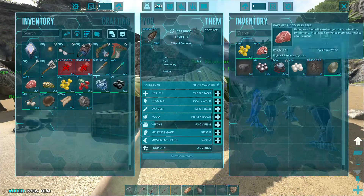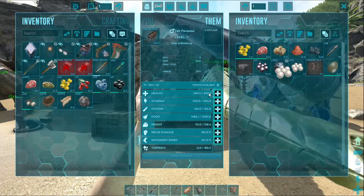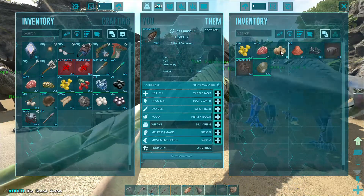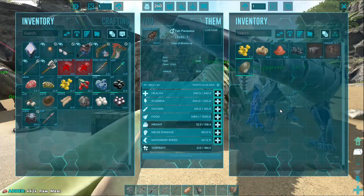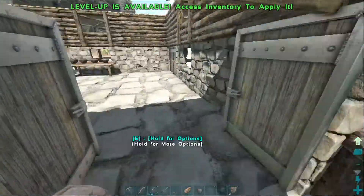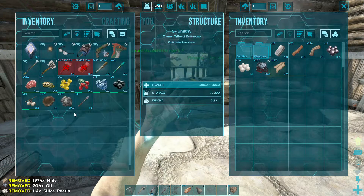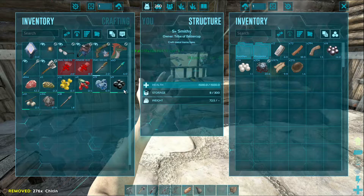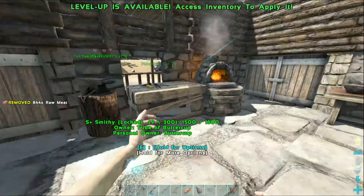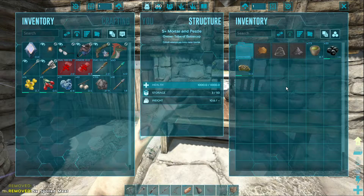Same for this guy, let's get that charcoal. Let's take all the hide if we can — yep, we sure can. I wonder what an industrial cooker would cost. Let's take all this out — he doesn't need any of this. Arrows, these berries don't really matter. The meat I can keep. Let's put all this away. We'll leave some chitin in here instead of making it into cementing paste. The meat I guess we can just leave in there for now.